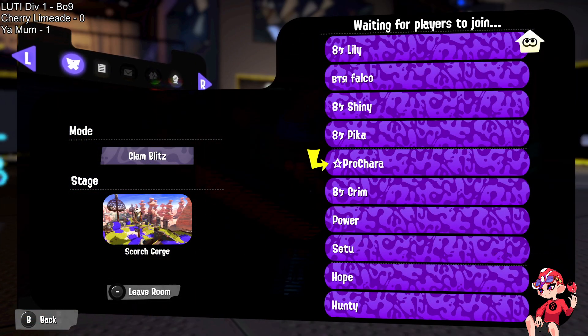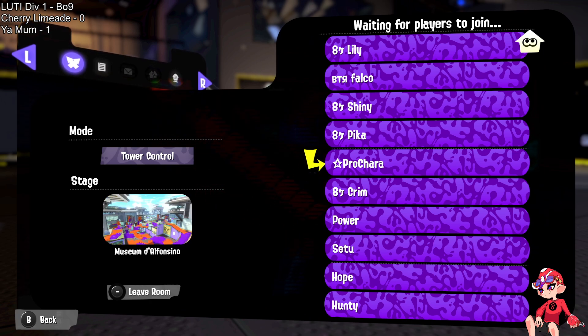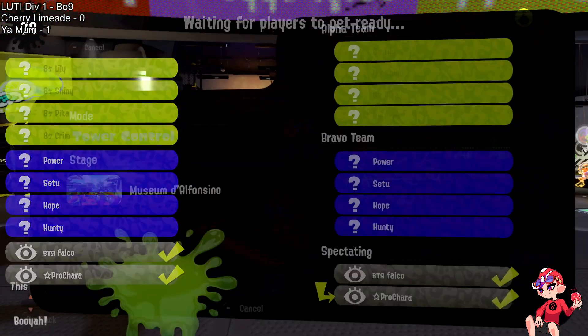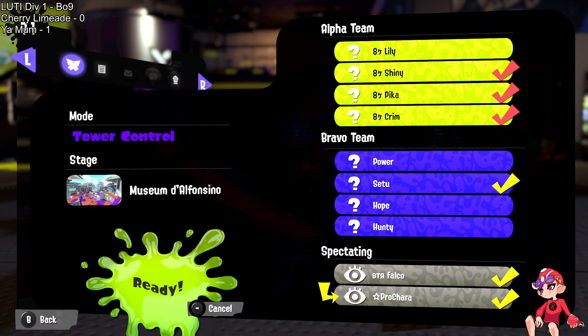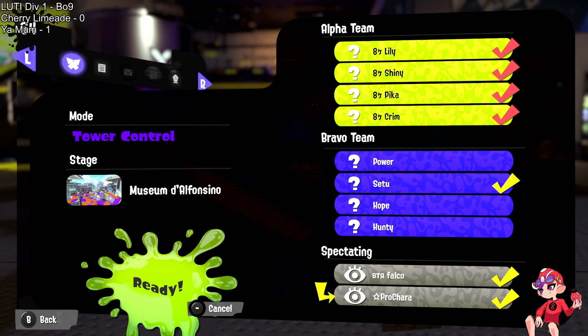With an e-liter playing a more passive position while there's still complete control of mid, there's virtually nothing you can do to challenge it unless you're running Tenta Missiles or an e-liter of your own. That position is so strong and it's going to be very difficult for Limeade to find a coordinated way to break back in. Comparing this to Splatoon 2, they don't have armor — there's no coordinated way to move in without things like Tenta Missiles or ink armor to actually disrupt the enemy team.